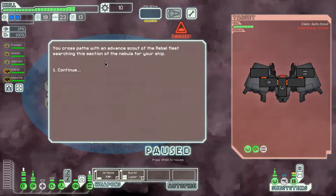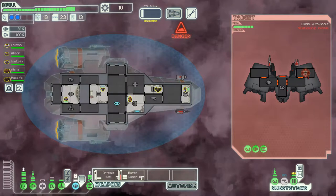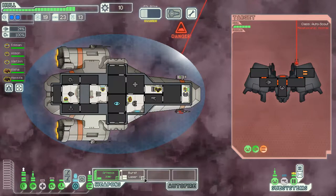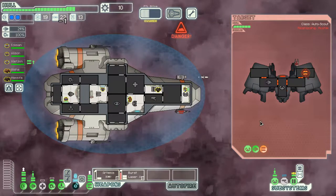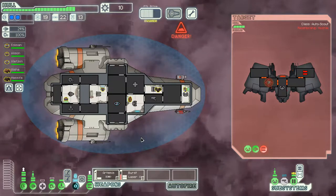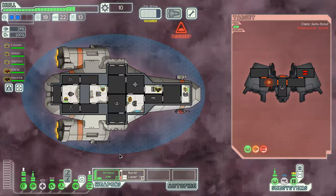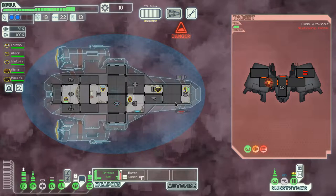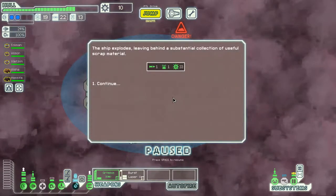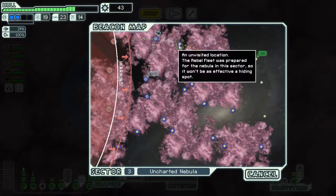Another advanced rebel scout appears - let's take care of it. We weaken their weapons, then test out the cloaking device. While in the cloaked stealth state their weapons don't fire, so their attacks are basically stopped for a few seconds - very good for us. We did great and can jump ahead.